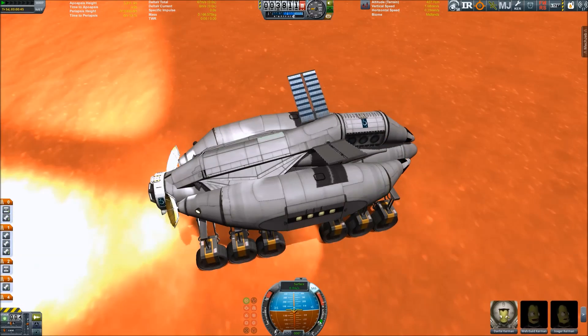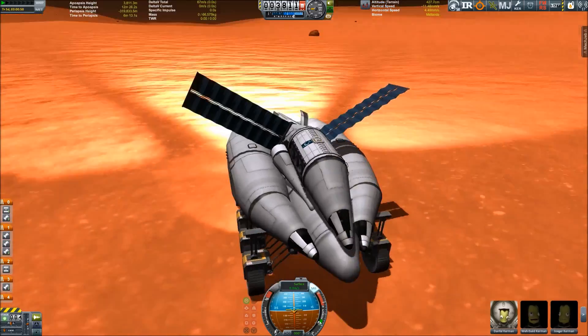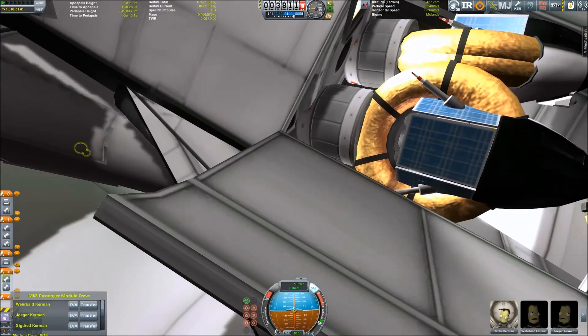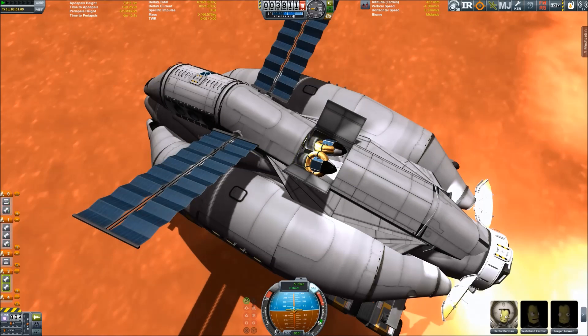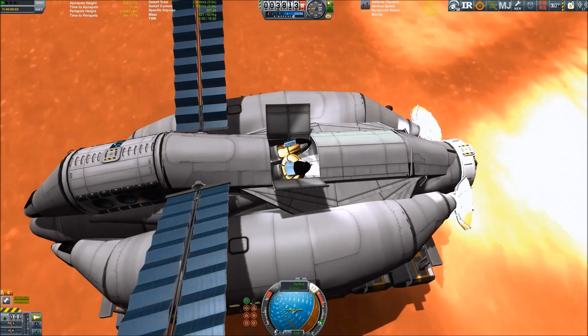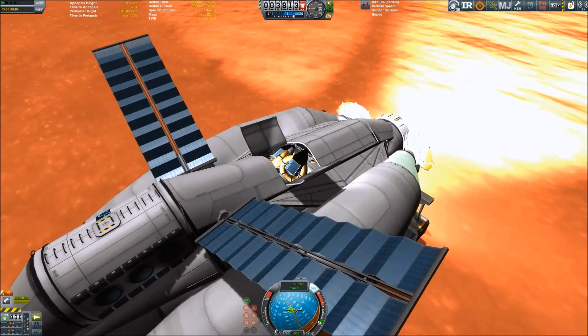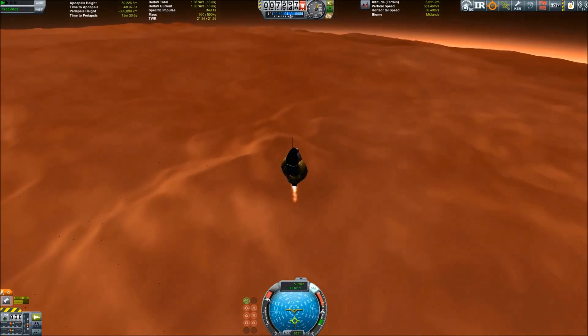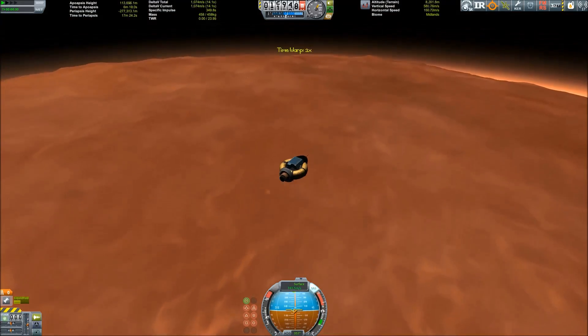We have our antennas, some solar panels, a science lab, and we have some probes. The probes are also a kind of memorial for the beautiful toroidal Round-8 tank that Squad has decided to drop in favor of a xenon tank that will use this model.